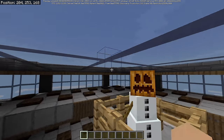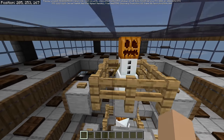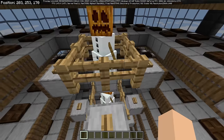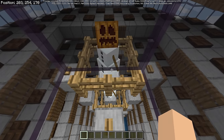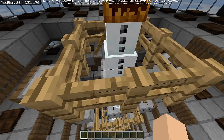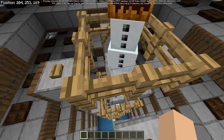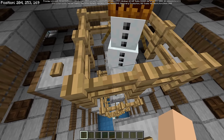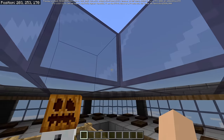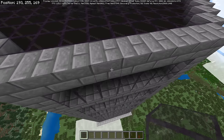Something else different on Bedrock: mobs were able to spawn where the snow golems were standing. I went through and put a button underneath each of the snow golems. You build the snow golem up, break the snow block, and immediately place a button there — so mobs cannot spawn on any of those blocks. Now this thing is functioning as intended.